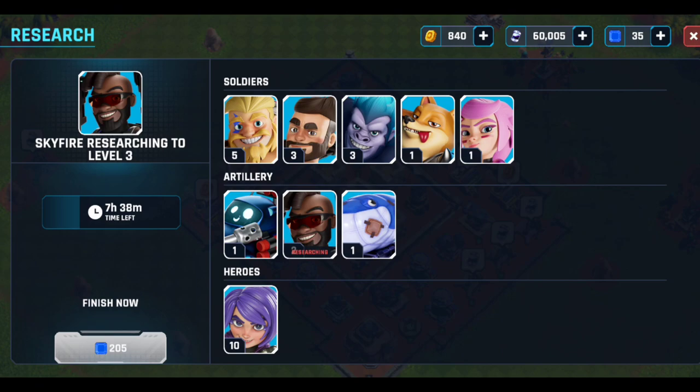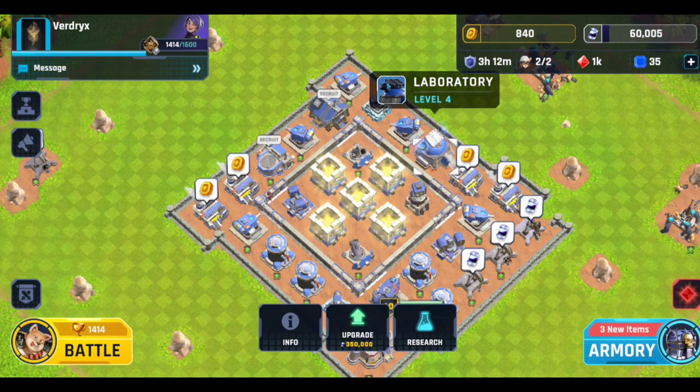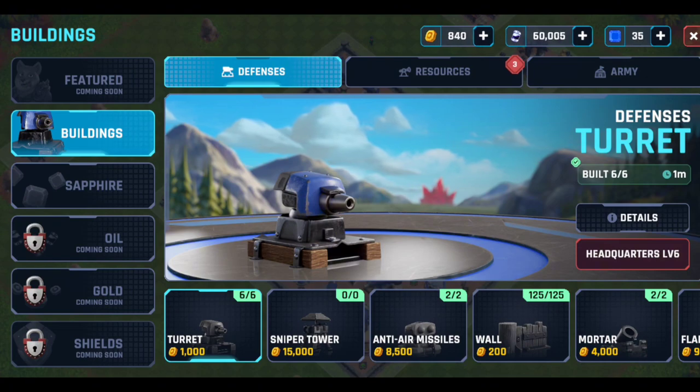First, don't put your gold and oil storage outside of your walls. It is very important, because enemies can easily get all of your resources. You can place your resources along with the towers and build a wall.